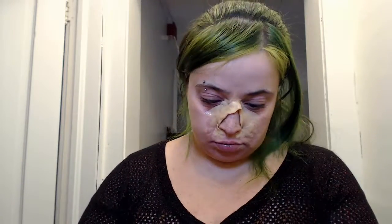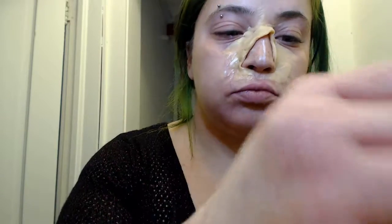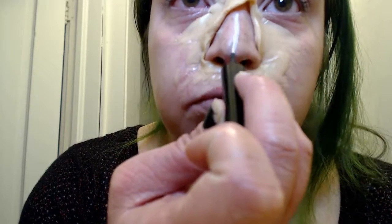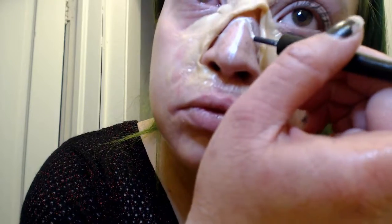The tutorial I watched encouraged painting the internal structures of the nose. Painting an upward-facing arrow gives the appearance of the septum cartilage and nasal bone. I decided that wasn't the type of wound I was looking to recreate, but still think it looks cool.